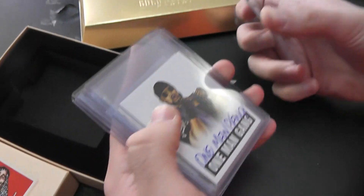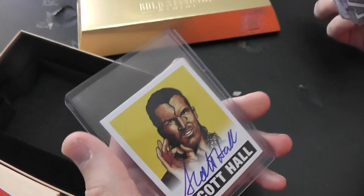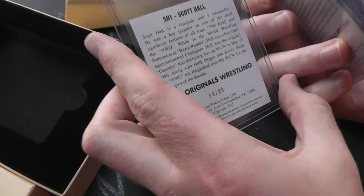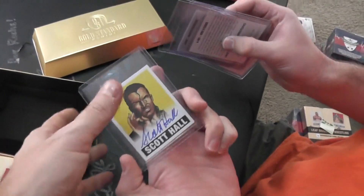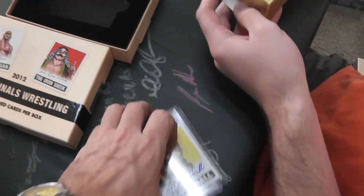Got Tony Atlas. These all numbered? Some will be — in the hot box they should be. One Man Gang. Some might be. Rick Steiner and Scott Hall. And that's number 99. I think that's the one someone earlier was looking for — Scott Hall. No more numbered ones? Just the Scott Hall. Scott Hall is yellow.